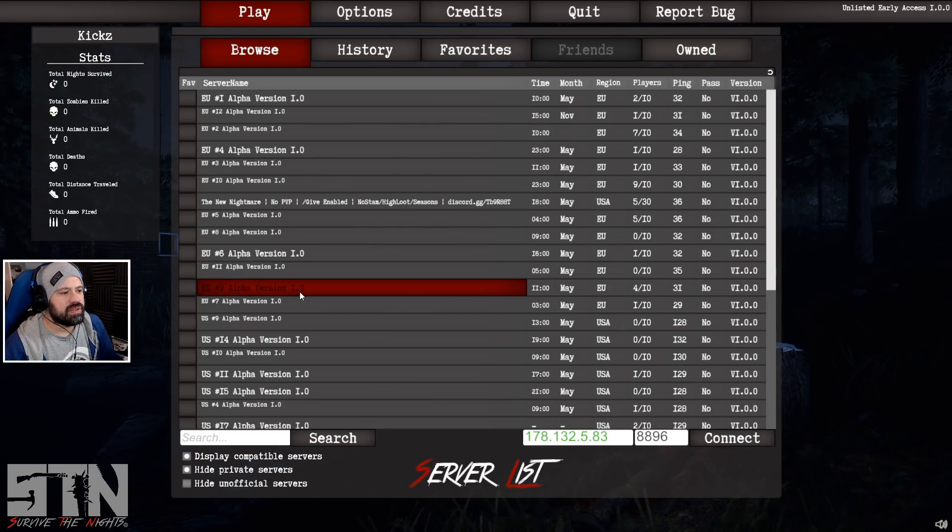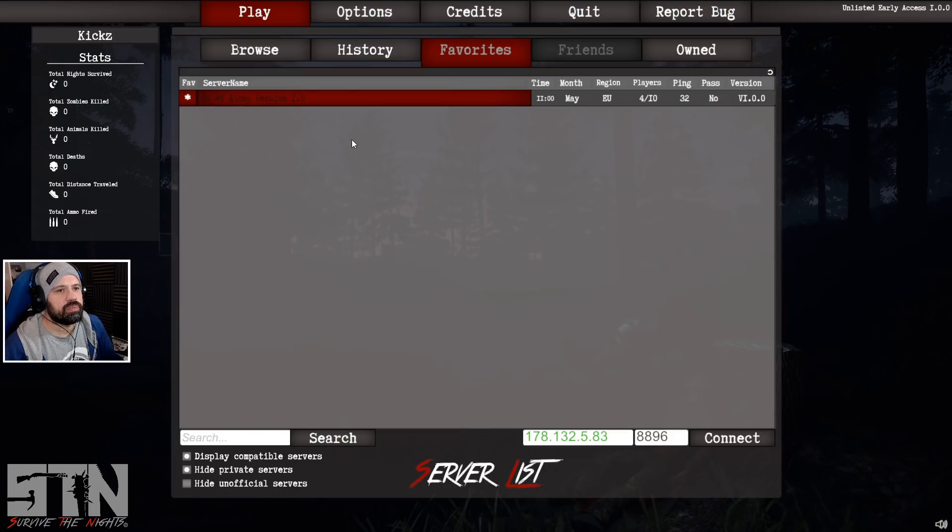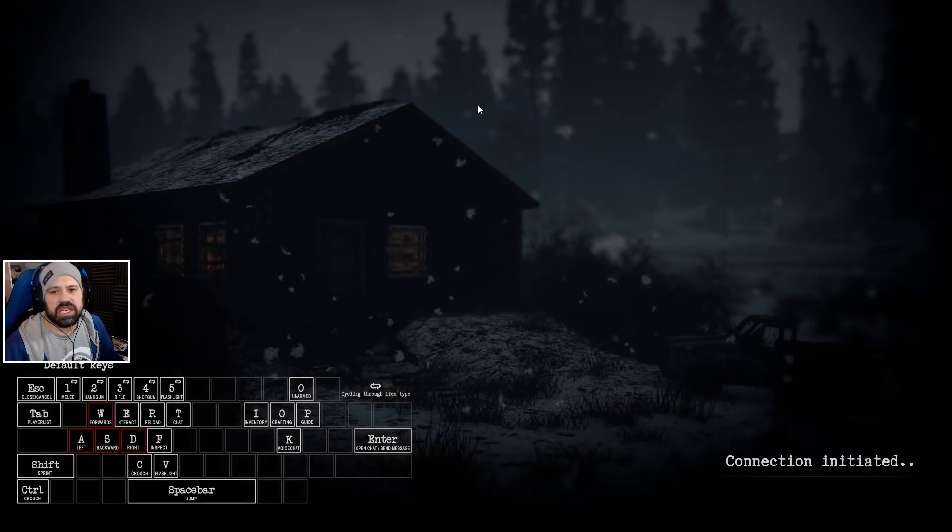Alpha 1.0. EU, 9 players. Can we favorite that so that we remember it again? It probably will favorite it automatically once we join. There we go, now it's favorite. So we should be able to find it here. Excellent. Just in case we get disconnected.